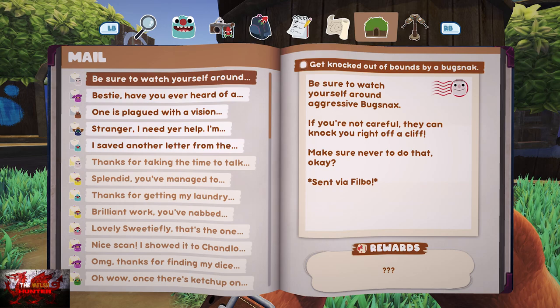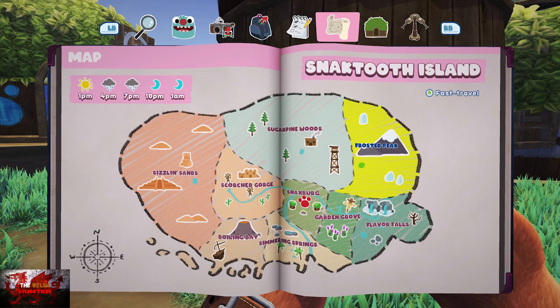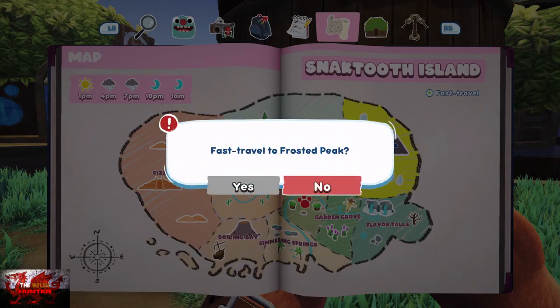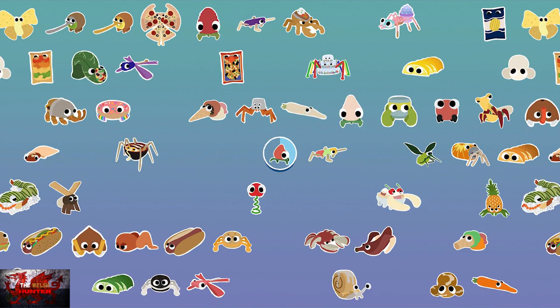When we go back, the next one is to get knocked out of bounds by a Bugsnax. That requires us going back to Frosted Peak — we're going to get Scoopy Banoopy to freeze us and knock us out of bounds, which is exactly what we want.